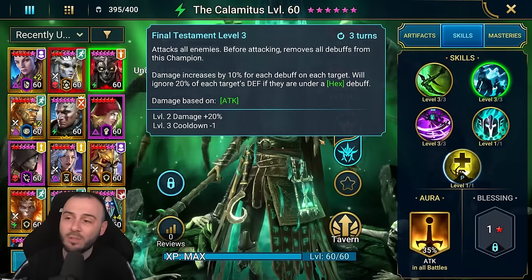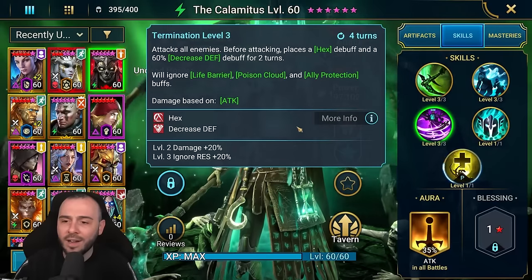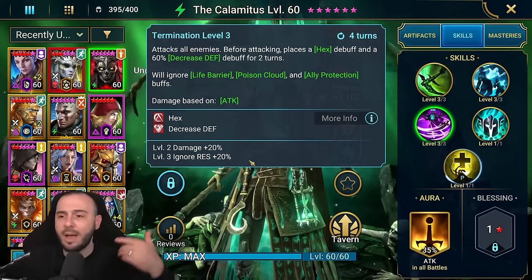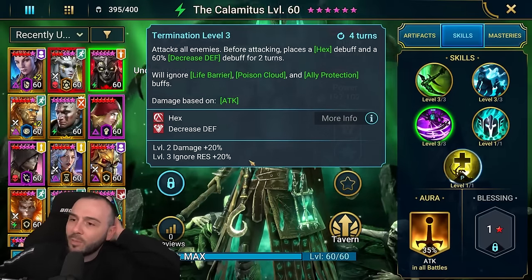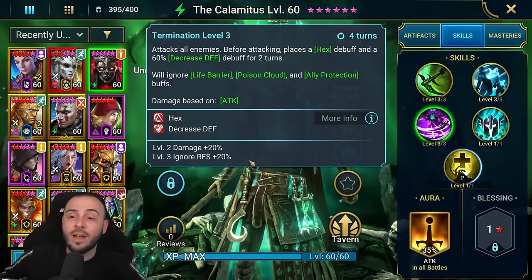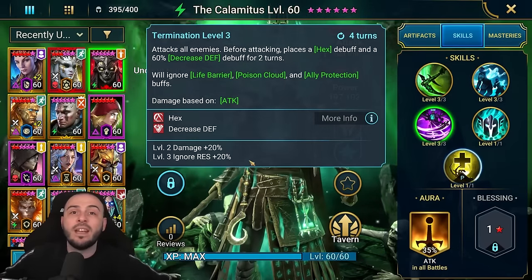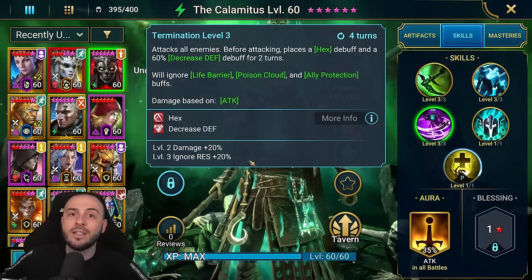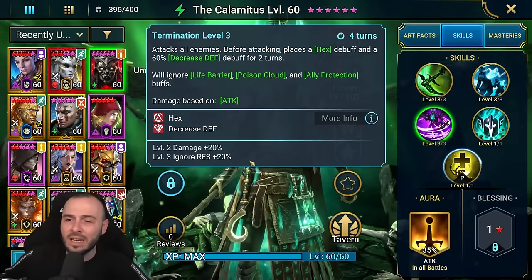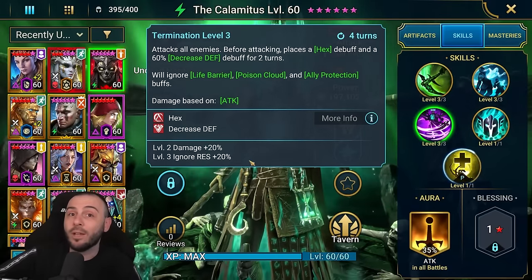I wouldn't necessarily stress too much about the AoE skill. What I would do is put this skill on a 3-turn cooldown. And if you get some crit damage and attack from the passive, or increase the damage in the passive — let's just say stacking up to 50% increased damage every time he lands a Hex — we're gonna have more competitive champions for Hydra Clan Boss.